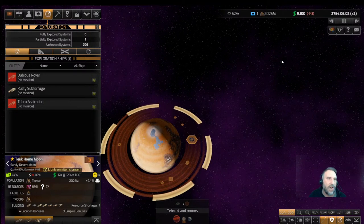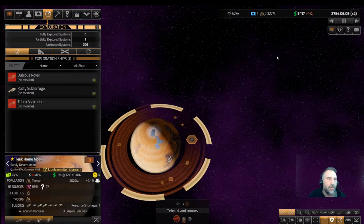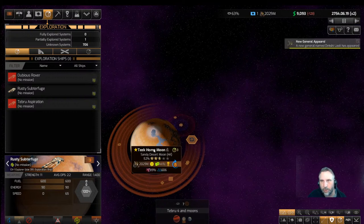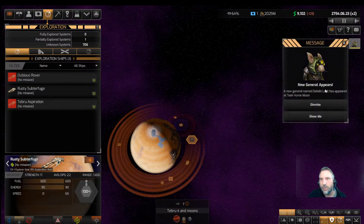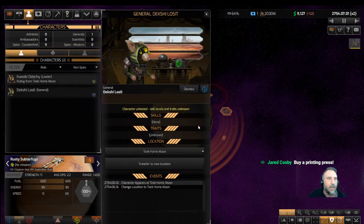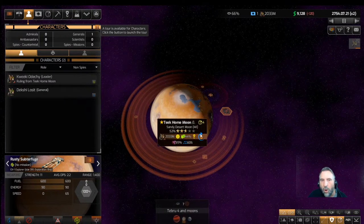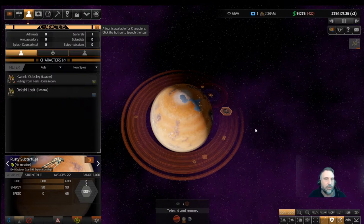I'll pop this up to times two just for now, and after this we'll always be at times one. Until we get the warp drive there's not much we can do. The Rusty Subterfuge is just waiting to get a warp drive — once we have that we'll retrofit it and start scouting. A new general appears: Dekshi Loset at the Teak Home Moon. Dekshi and Quiki — great names. I'll turn him to automatic since there's nowhere else for him to go.